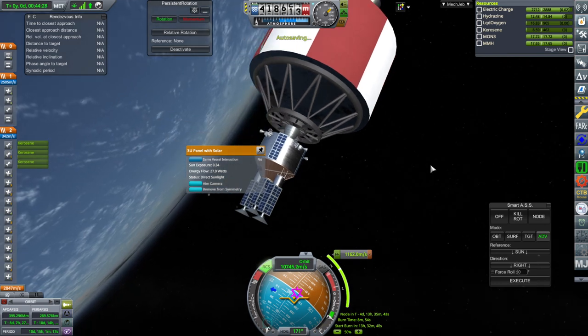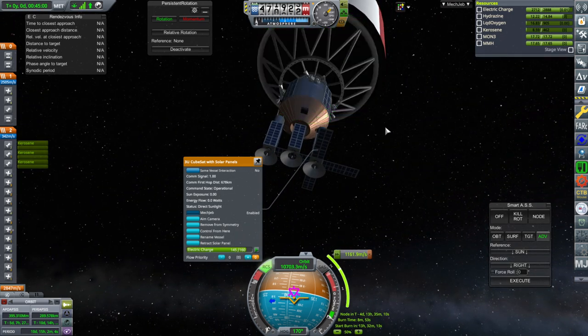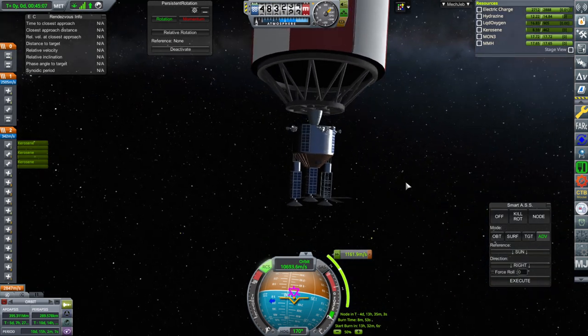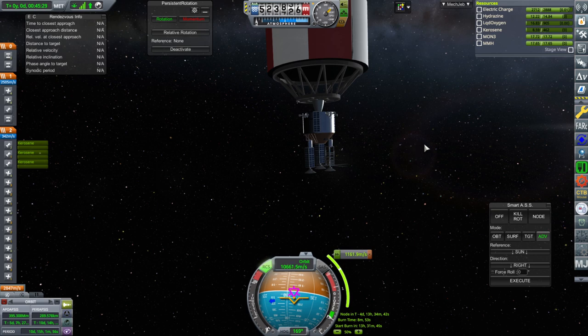Maybe we can turn just a little bit for that one. I'm gonna risk extending the panels on one of these, knowing that there are colliders on those. Because it's its own vessel, it won't self-collide. How much power do we have with the electric charge anyway? 75 hours at most — that does not seem like it's enough.